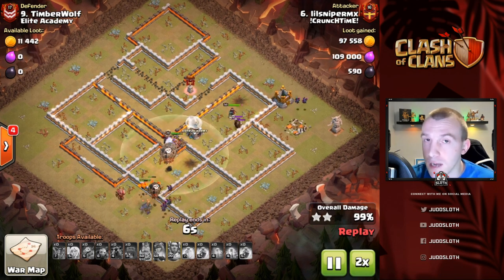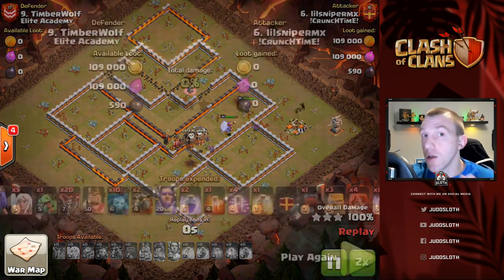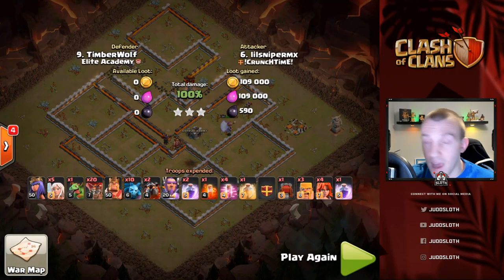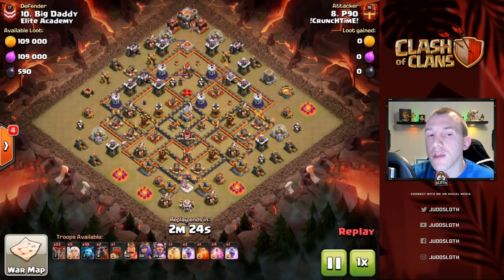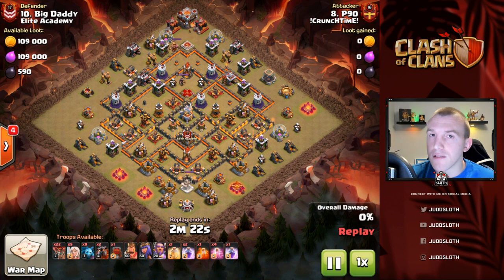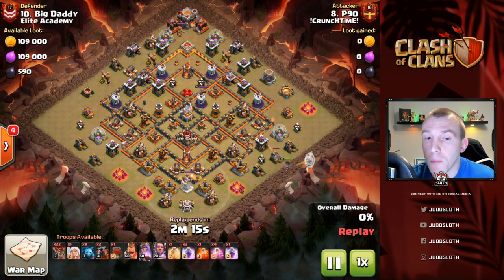One technique you can do is save one balloon just in case you come across that splash damage defense at the end of the base. You should have already planned in order to know where your loons are going and whether you need it. However, the good thing about it is that you can then use it for cleanup — once the defenses are down, if you miss a storage on the other side of the base, just drop a loon there and it's going to go down pretty quick.